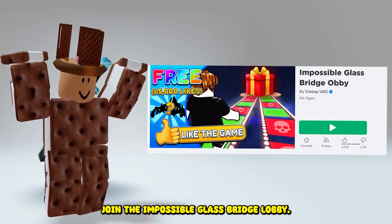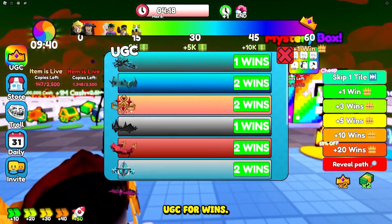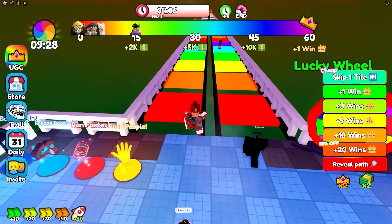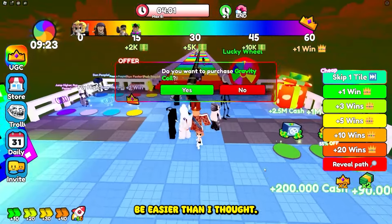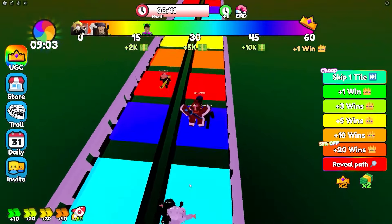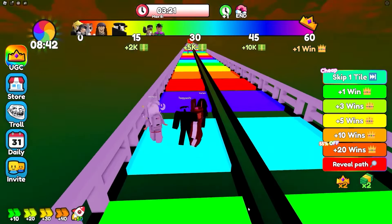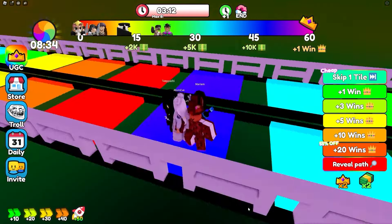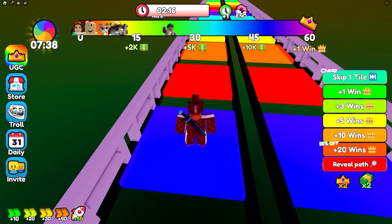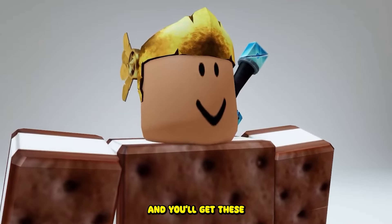Now join the Impossible Glass Bridge obby. Once you spawn, you can see a bunch of free UGC for wins. To get the win, you have to pass this glass path. Let me show you how to pass it — it'll be easy. I think it's not gonna be as easy as I thought, but let's go! And you'll get these precious items.